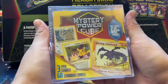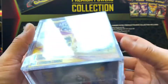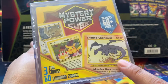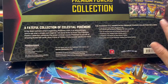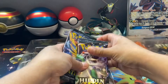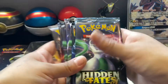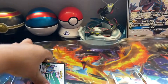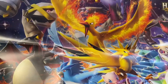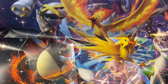We are also going to open this mystery power cube — let's see if we can get one of these cards. Let's start with the box, which comes with one, two, three, four, five, six, seven — seven booster packs and a gold card. Here we have that beautiful poster with the shiny Pokémons.